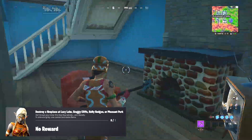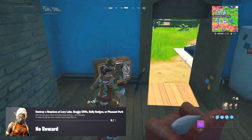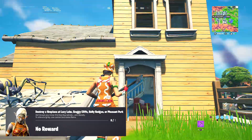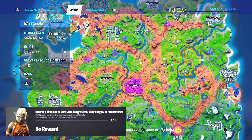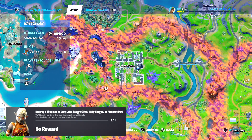I recommend going to Pleasant Park as it's the quickest location after collecting your quest. Come to the yellow house and, as you can see, there is the fireplace right in there. Go up to it and destroy it.